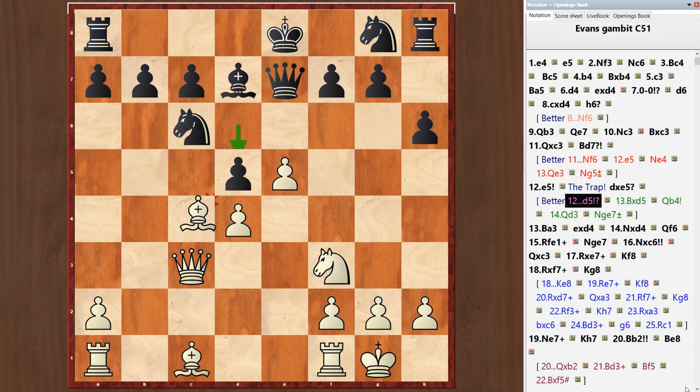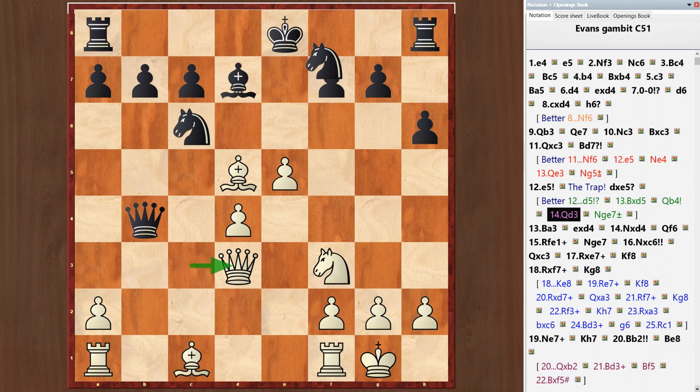Bishop takes d5. Queen b4. Queen d3. Black's position is worse — white is unprofitable to exchange queens when attacking. Knight e7. Black's position is more active, but white has an initiative.